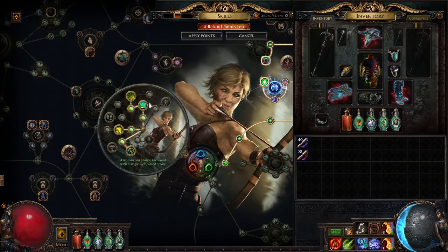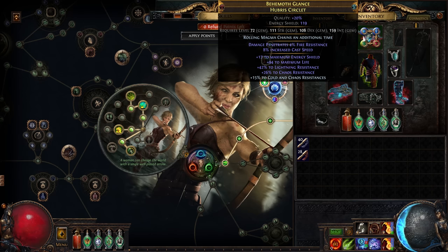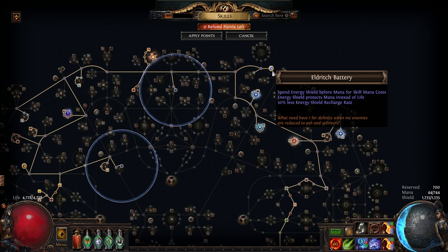Another from the Deadeye Ascendancy, and one from the relevant Helmet Enchantment. With this investment, we can get a nice stack of extra damage and AoE from the jewel. This build uses some defensive auras, which we'll talk about later.